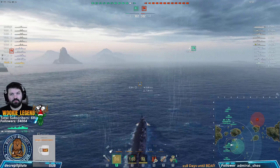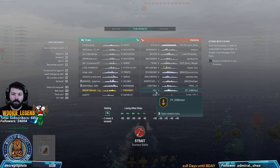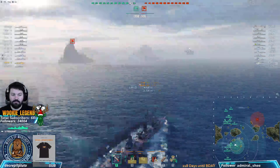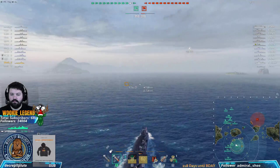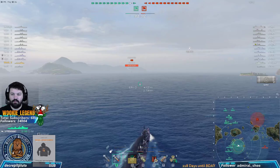As soon as we spot something, we're going to start turning. When I say until we get spotted — the other DD is obviously going to spot us. If he's in front of us, he's going to outspot us. But that doesn't mean much because we have speed, we have guns — a lot of guns, 130mm. This is what makes the Russians fantastic. You don't play them like your typical DD. You play them like a hit and run, hit and run, harassment, hit and run.